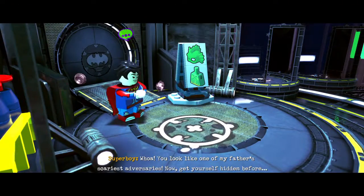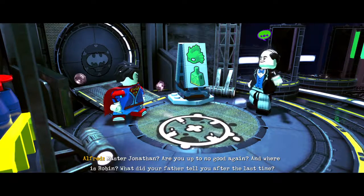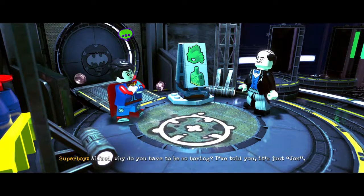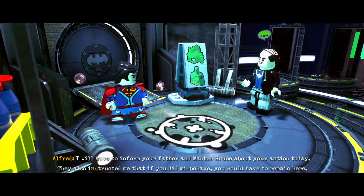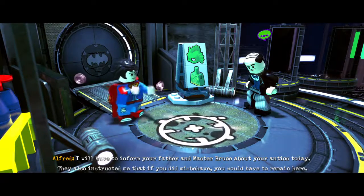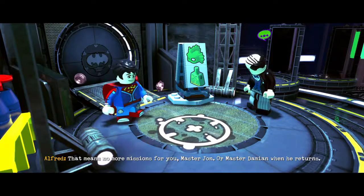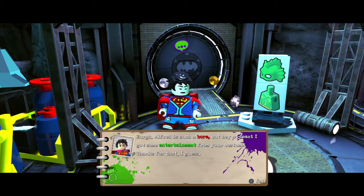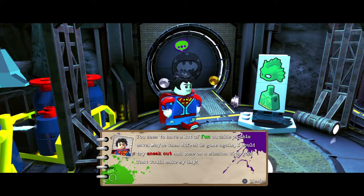You look like one of my father's scariest adversaries. Now get yourself hidden before... Master Jonathan, are you up to no good again? And where is Robin? What did your father tell you after the last time? Alfred, why do you have to be so boring? I've told you, it's just John. I will have to inform your father and Master Bruce about your antics today. They also instructed me that if you did misbehave, you would have to remain here — that means no more missions for you, Master John, or Master Damien when he returns. At least I got some entertainment from your costume. You seem to have a lot of fun outside of this cave. Maybe when Alfred is gone again, I could try to sneak out and go on a mission with you. That would make my day.